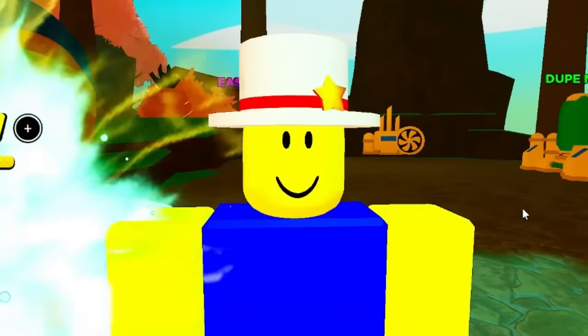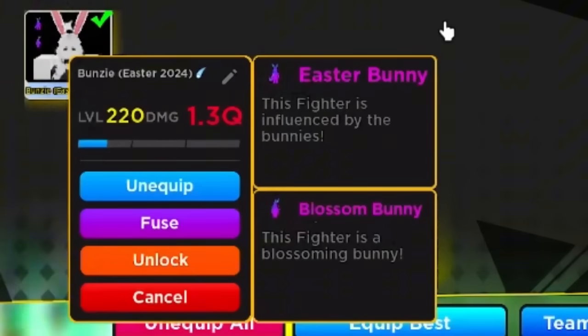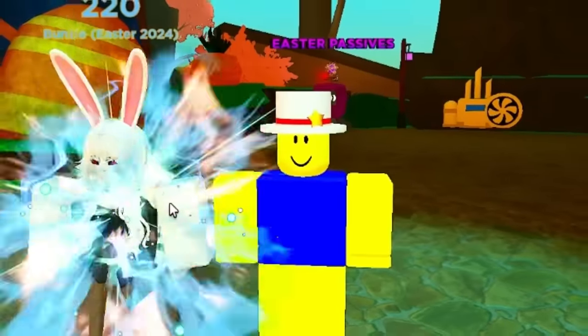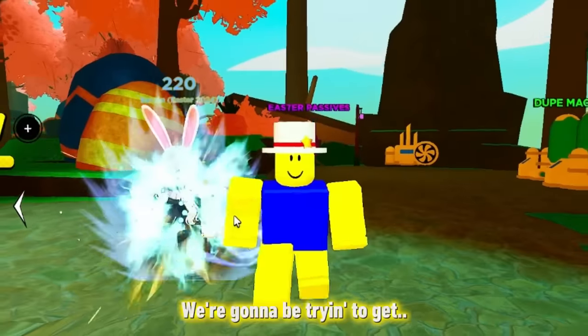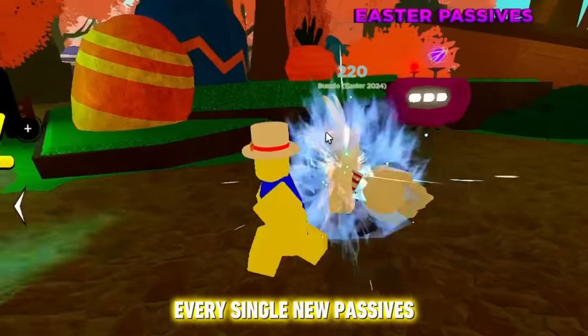You can go for the Easter passes. If you saw my last video, you guys saw I pulled double mythic passives on my Easter Bunny over here - she's crazy, the aura is just insane. And that's exactly what we're doing for the video: we're going to be trying to get every single new passive from the Easter update.